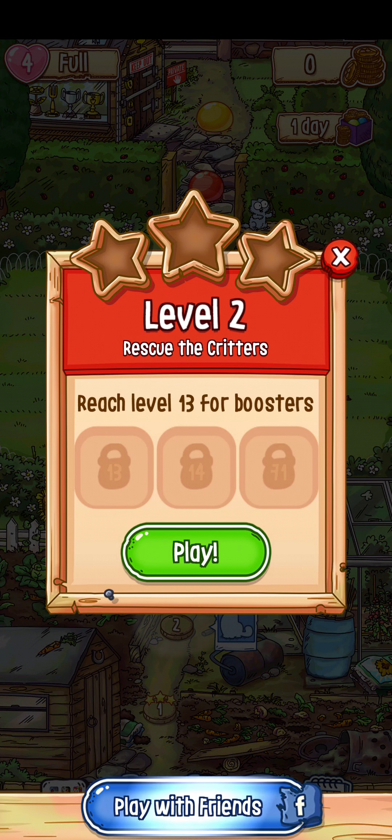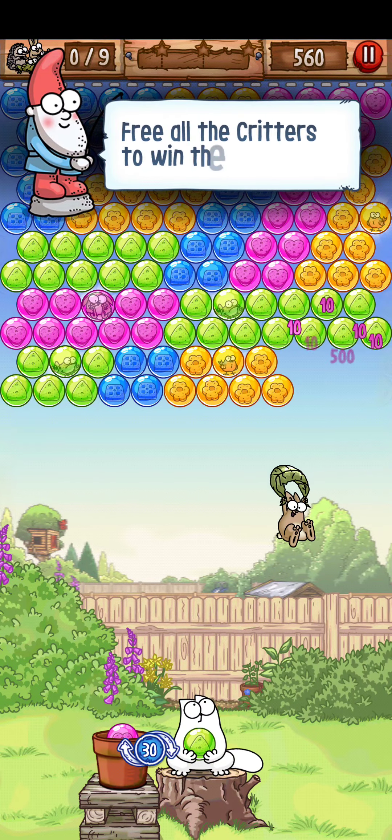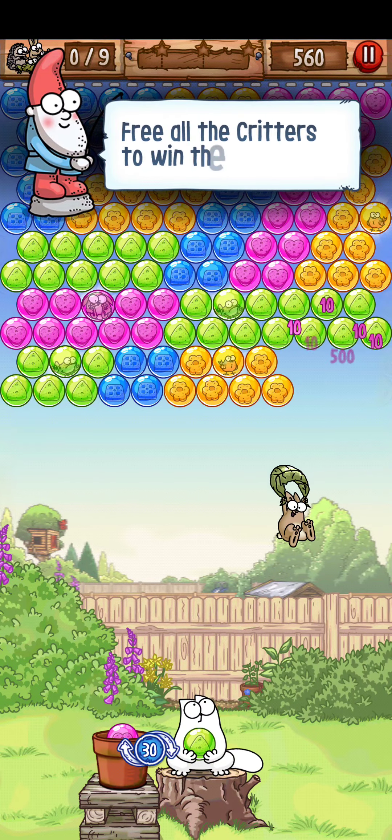Let's see if I shoot it right here — will it pop both sides? Yep! Now we've got yellow. I guess we're trying to get the mouse? Cute. These are some pretty good graphics — not too intense or overwhelming — and they're drawn in the style of the Simon's Cat cartoons.